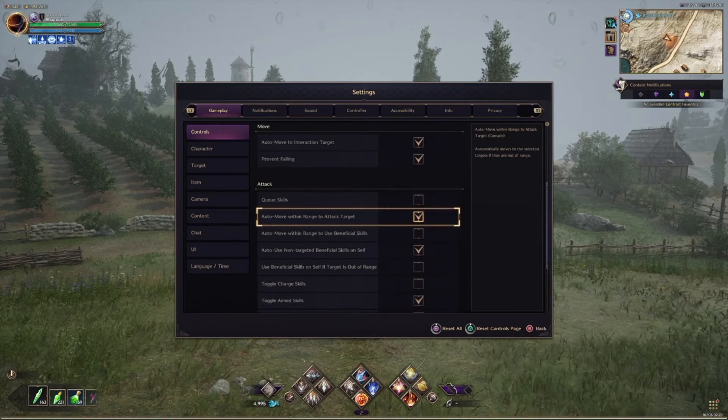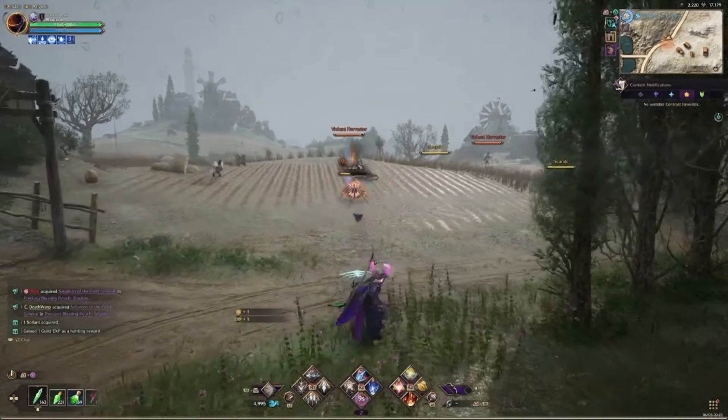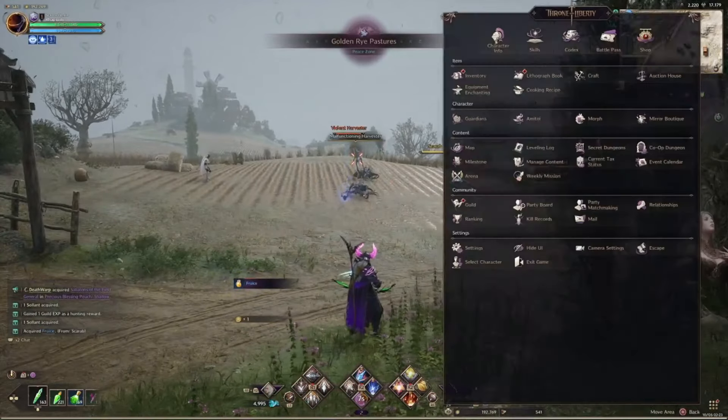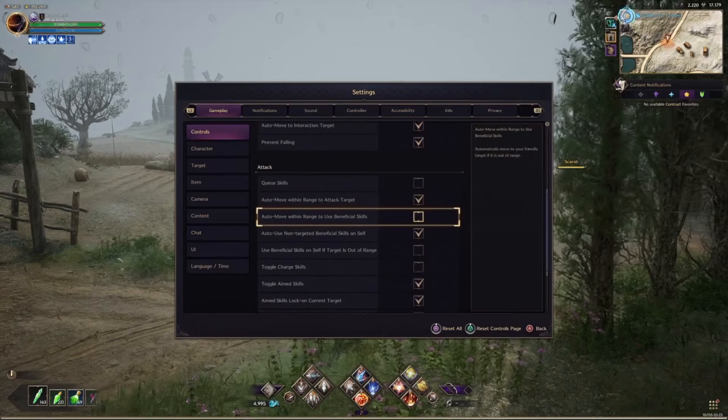If there's a target out of range and I'm targeting it — like that scarab — if I press to use my fireball on it, it'll drive me to within fireball range and then automatically cast fireball. It'll still take time to cast, but it moves you automatically.